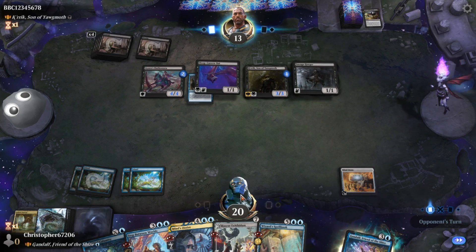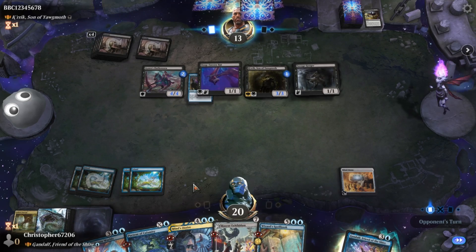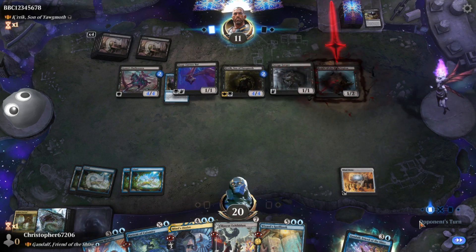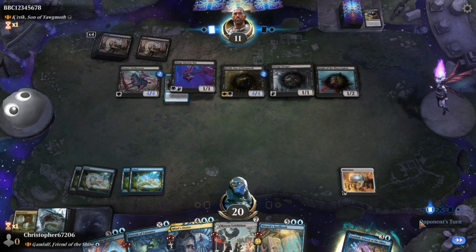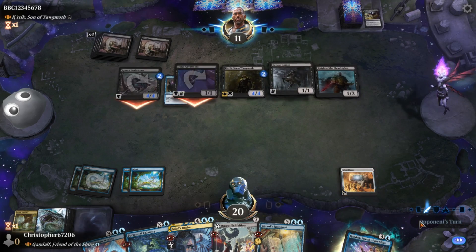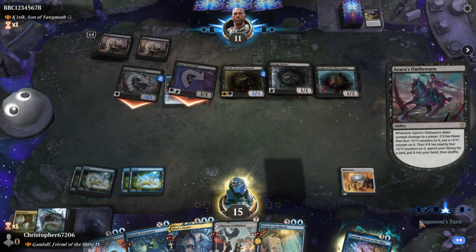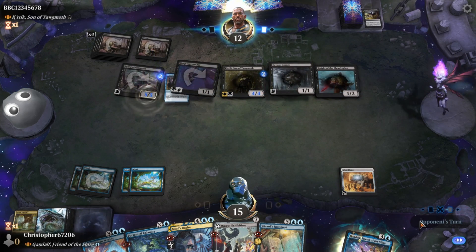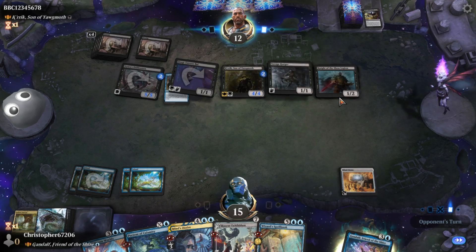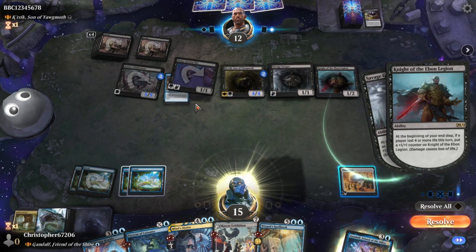I think we had a four. Even if we don't draw a land, I would like to draw a land — then we can get it up to five. That would be nice. Take in five.